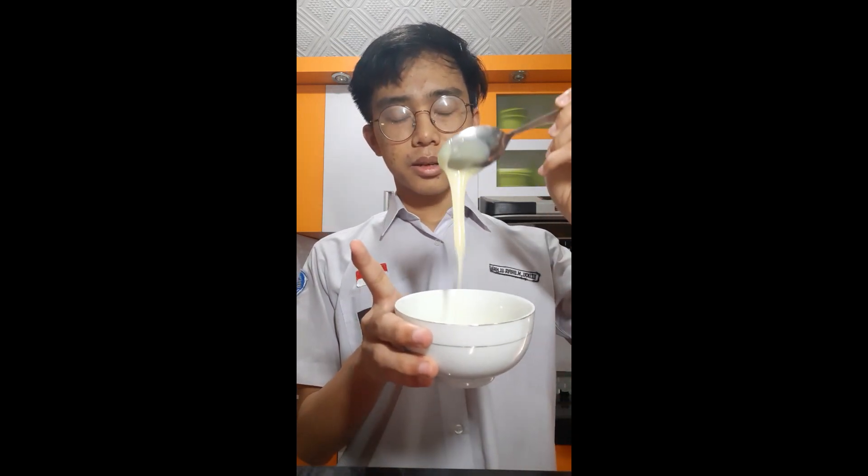Assalamualaikum warahmatullahi wabarakatuh. Let me introduce myself. My name is Jikri Momade Ulhaq, I'm from 12 Science. Here I will show you how to make a mango drink and it's very easy. First, prepare the ingredients: there is mango syrup, ice cubes, condensed milk, and water. For the tools, I have a shaker and a glass.